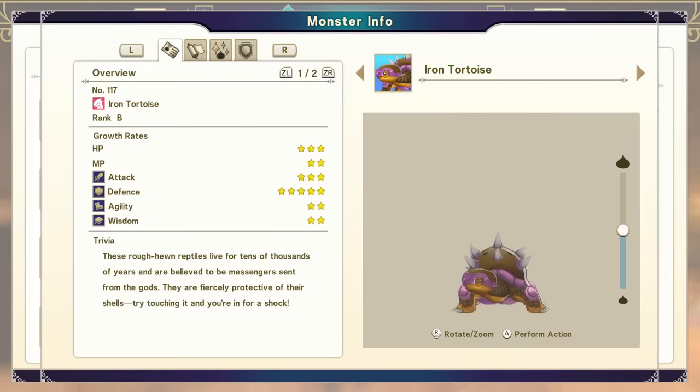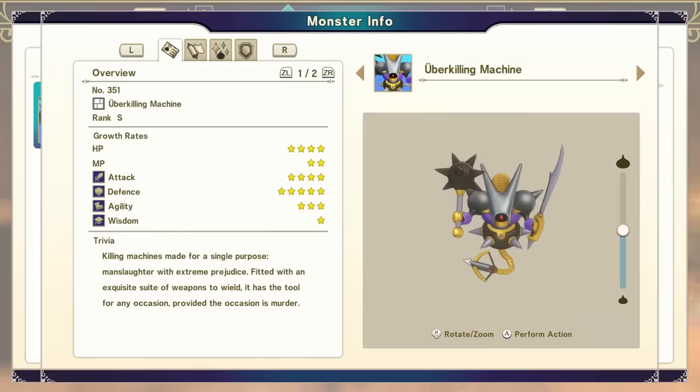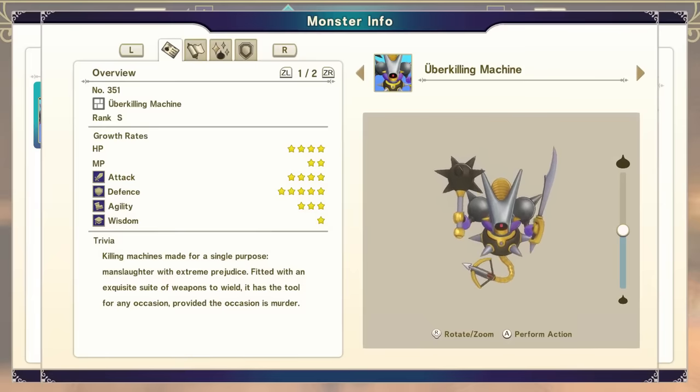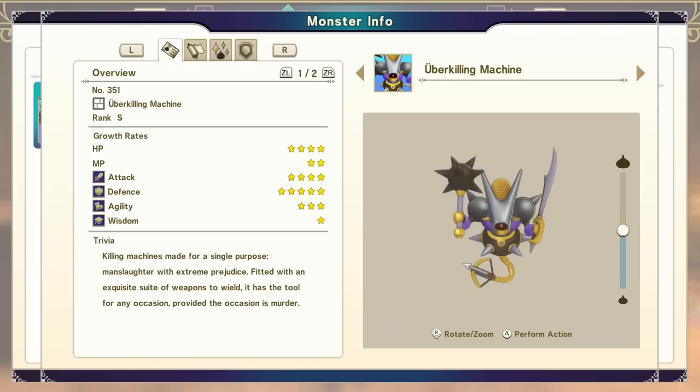Combine either your B-rank Dragon or your B-rank Material with the other type to get an Iron Tortoise — really solid defense, and we are so close to what we actually want. We are finally here: take your Trauminator and your Iron Tortoise and combine them to get yourself an Uber Killing Machine. This is a Rank S monster.